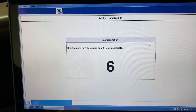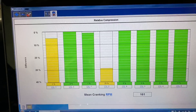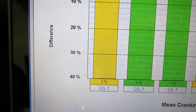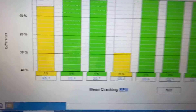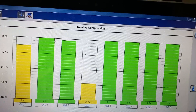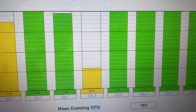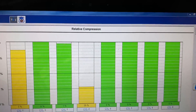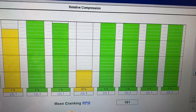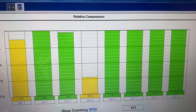Hear how uneven that cranking is — even without a scan tool you can tell something is wrong. The cylinders adjacent to cylinder two drop down a little bit — not a big concern. But cylinder two is obviously a huge concern, and the other cylinders are all pretty much the same relative to each other. We definitely have a compression issue causing the misfire on cylinder two. There's no reason to check ignition or fuel until we fix the mechanical issue first — no reason to go after ignition and fuel until we make sure the engine is okay.